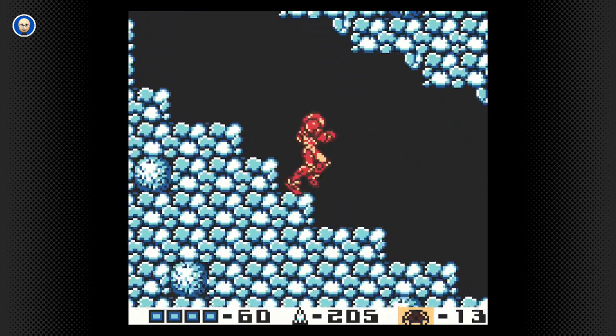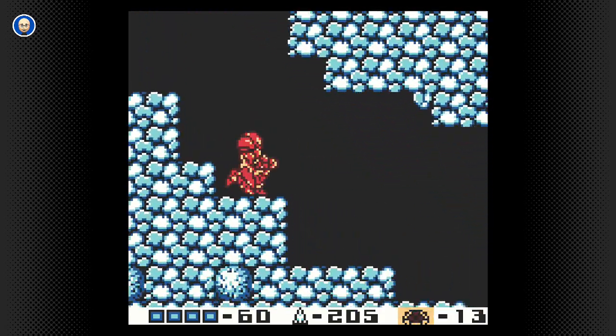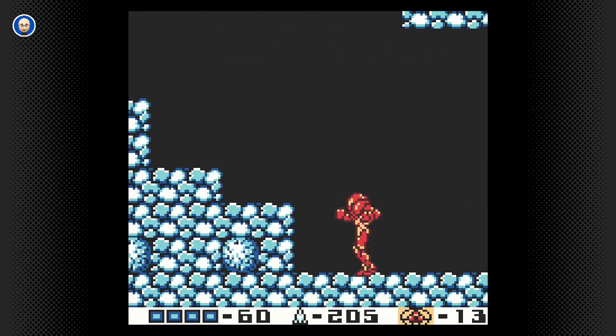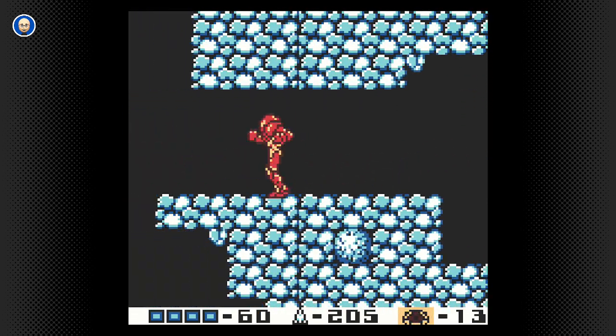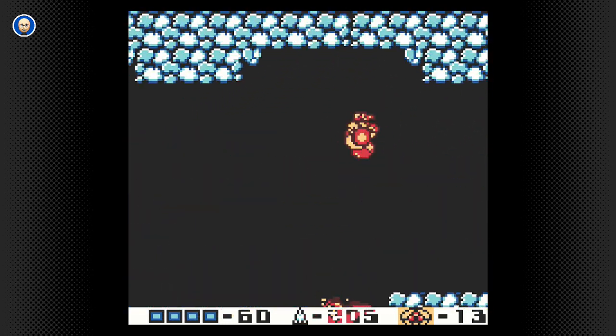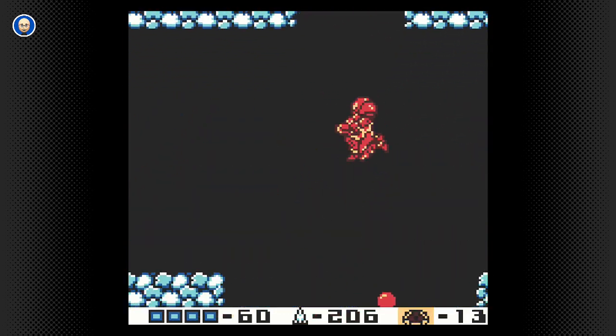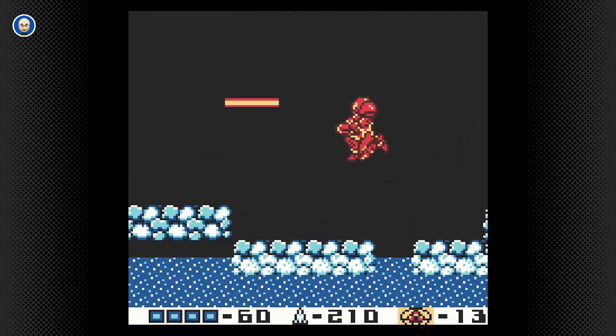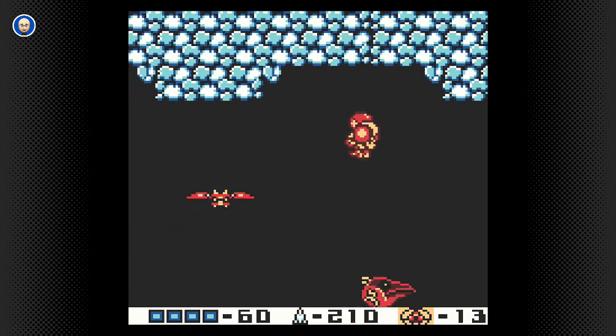Not like it matters, because with the Plasma Beam, anything dies in one shot, except for the Metroids. Just through here we're going to see another couple of new enemies, and they're pretty nasty. This bat thing that spits acid if you get too close to it, and then you've got these bird things that look like they spit bullets at you. They're actually quite handy to kill, because the bats give away missiles.